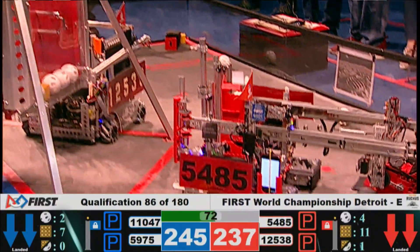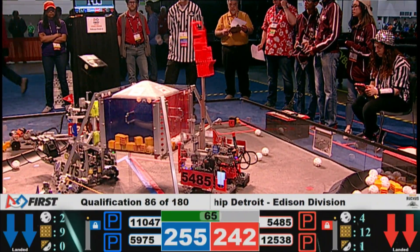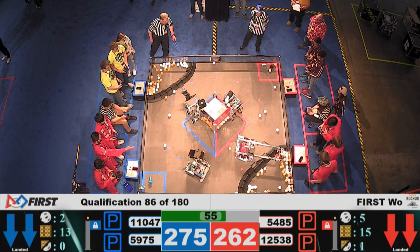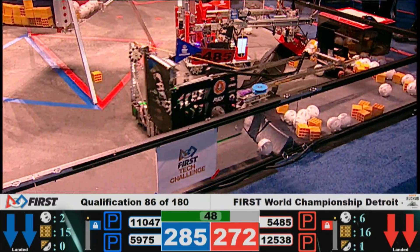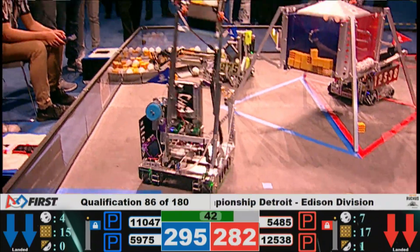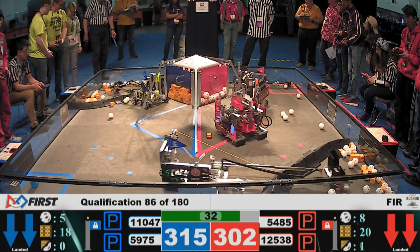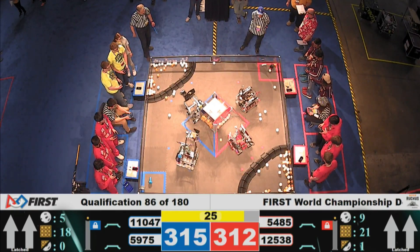75 seconds left and the Gorilla Bots just delivered two more pieces of gold into the cargo hold on the red side of the spacecraft. That team from Taiwan has a huge extender arm — the robot can reach about halfway across the field into the crater and it can pick up silver and gold. The Gorilla Bots have two separate arms, one to pick up the gold and silver and one to deliver it into the spacecraft, and that saves the robot a couple of seconds every single match so they can do more deliveries per round.